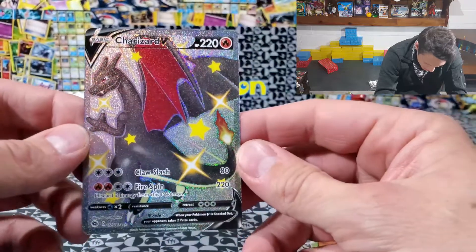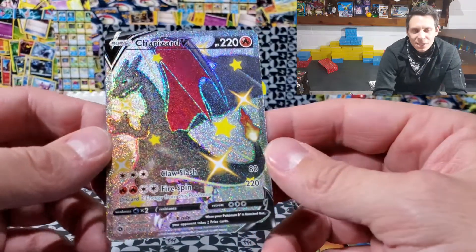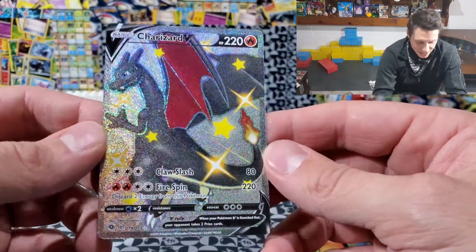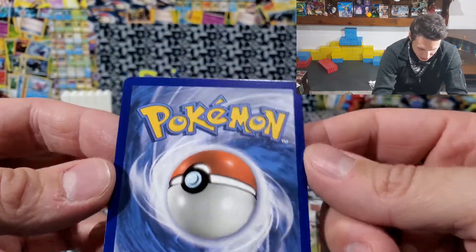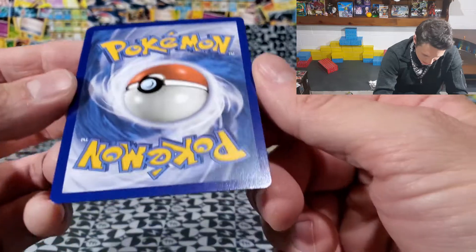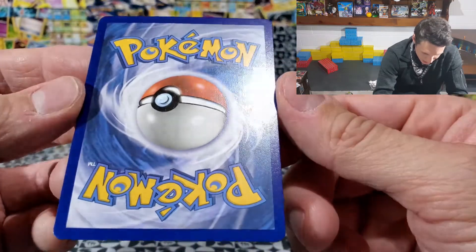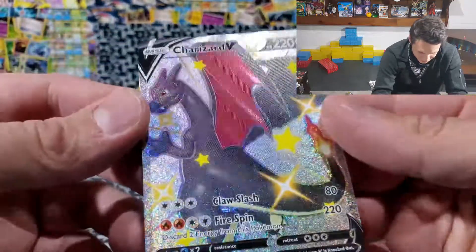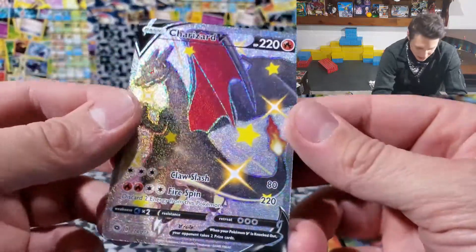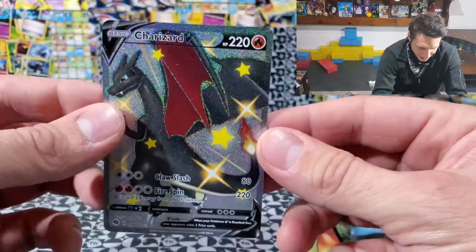What do you guys think — is that a solid 9? Beckett or PSA? I want to know what you guys think. Where should this guy go? That is looking good on all sides. I don't see anything wrong with this card, not a thing. Look for this card on the market, guys — this is fantastic.